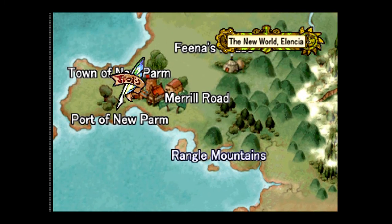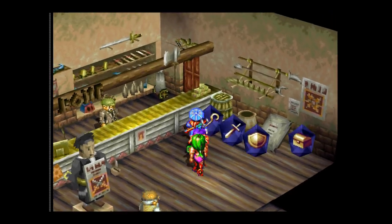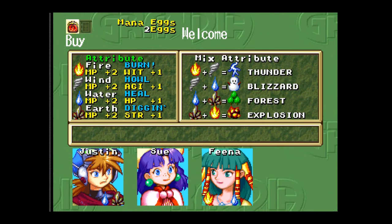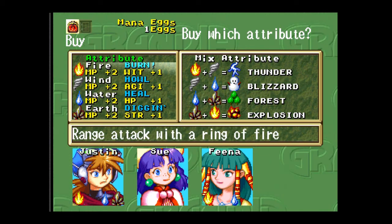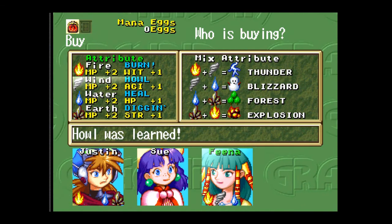We can go to the Dom Ruins now. Really what I'm looking for is to go back here. We're going to go inside our adventurer's shop and use those mana eggs we just found — one on Justin and one on Fina. We're going to give Justin fire. I want to say we give Fina wind. There we go, we're out of mana eggs for the time being.